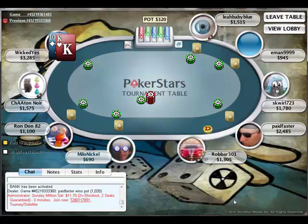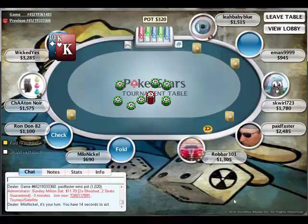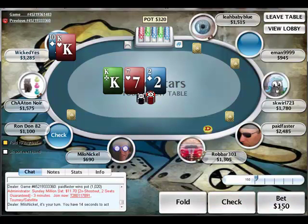Here we are again. I get King-10 off-suit. Early position, so I just called. We get a bunch of callers coming with us, and I get a King on the flop. So I'm going to bet out 150, three times the big blind at this point — not a huge bet by any means.